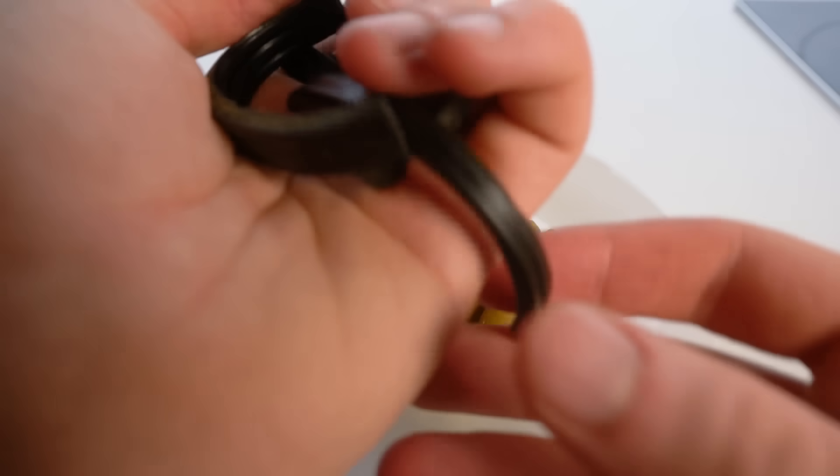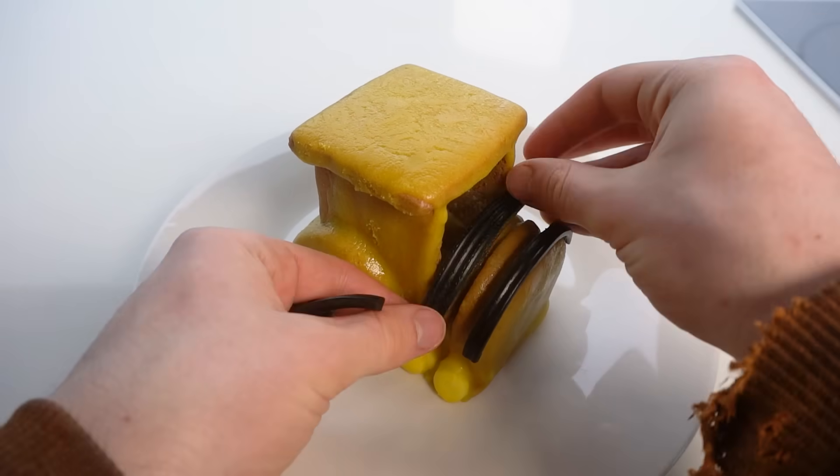When we collect some scrap candy, we can upgrade the train, using licorice strips to add armor, and jelly beans to add horns. Yeah, the horns should be sharper, but they don't make a lot of dangerously sharp candy for some reason.